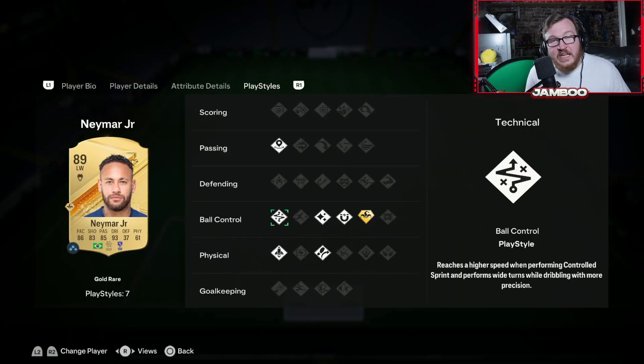So we are of course talking about the new controlled dribbling. To perform this, you hold R1 — I'm going to be showing you guys exactly how to do it.